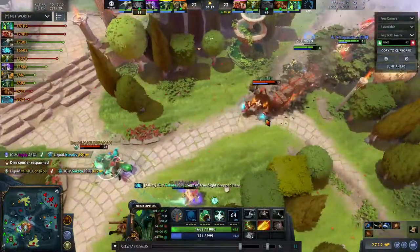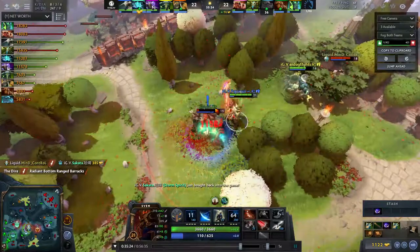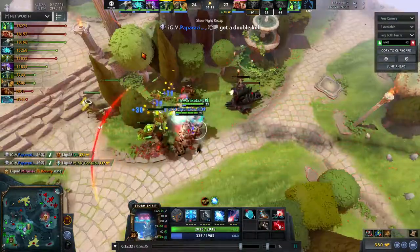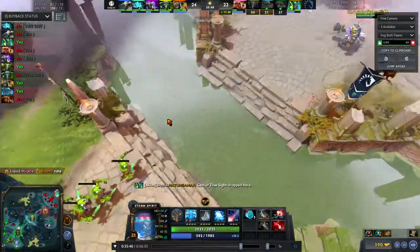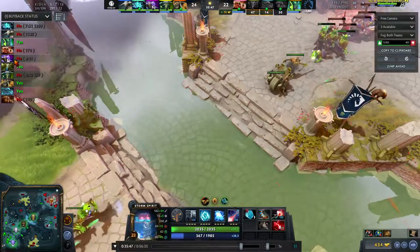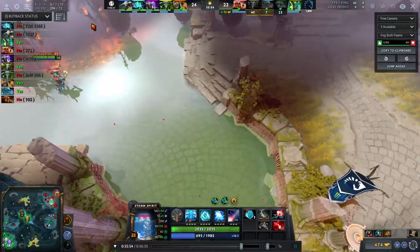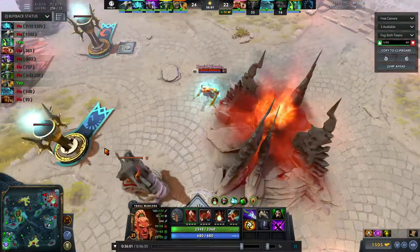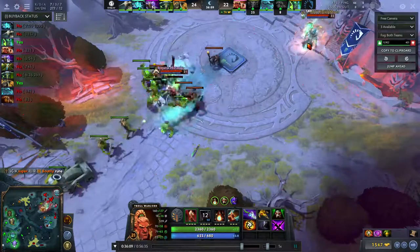A Gem gets dropped. I think Liquid will take this game. Paparazzi gets blocked into Sprout — can't do anything, manages to get out and gets some counter kills. Buyback came from Storm but they know a lot of IGV heroes are on buyback now. Liquid didn't use any buybacks. The Storm's buyback timer is up along with Dark Seer and Storm — three buybacks used by IGV. That's a lot of lost gold, and if they lose these heroes again Liquid can potentially just end the game.